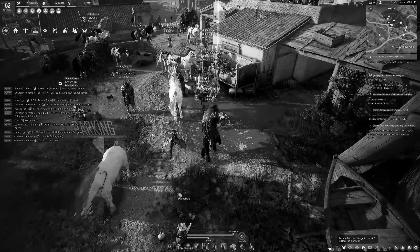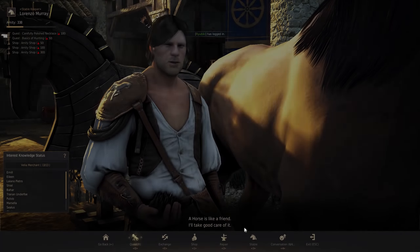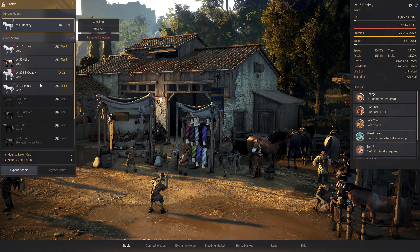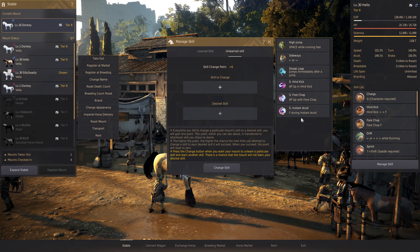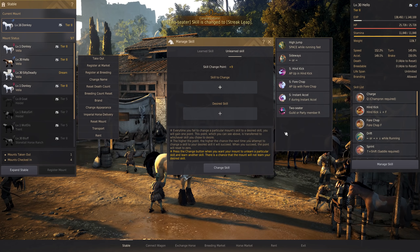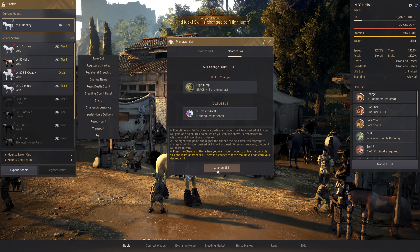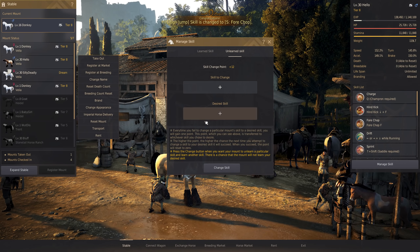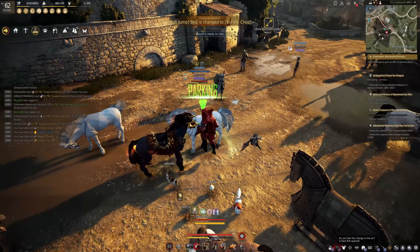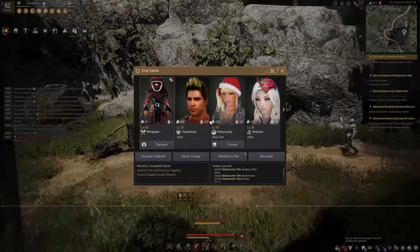Let me open up the Capra bundle — 54, I'll take it, it's still a good reward. I also got some coupons for the horse that I'm trying to make; I just need S: Instant Accel and Sideways. Nope, nope, nope — this is gonna be harder than I thought.